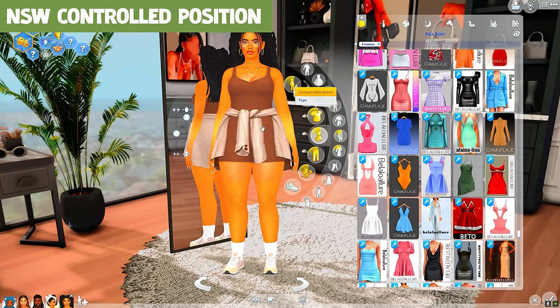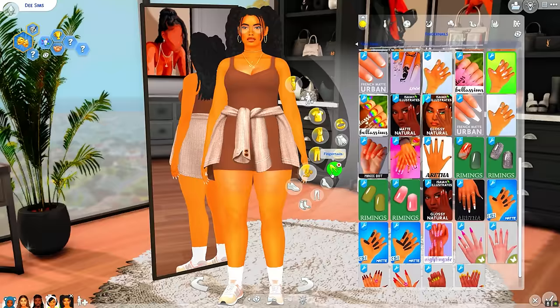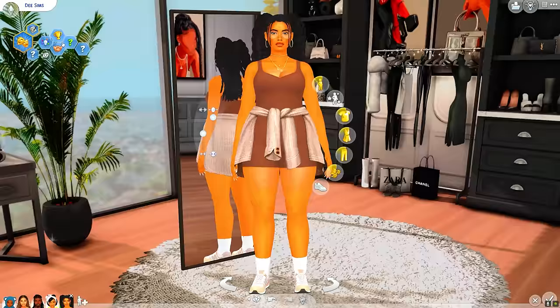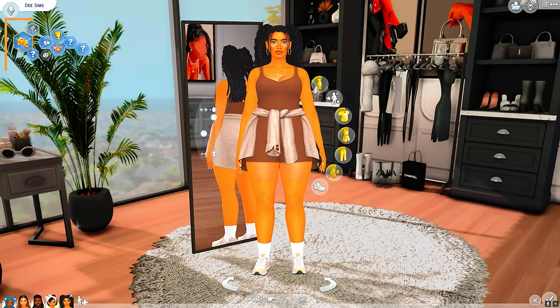Next is the Northern Siberia Winds CAS tuning control position mod. The main thing I use this mod for is to pick out the nails for my Sim — but even rings sometimes, when I need to see the jewelry and can't get up close and personal. I believe this mod adds other categories to be unlocked, but I love it so much. This combined with the Sim standstill mod is literally perfect.